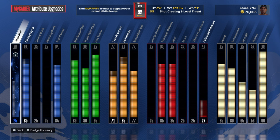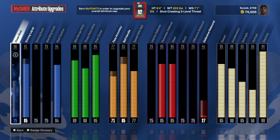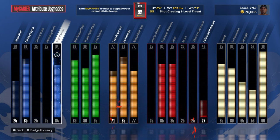Here are the attributes for the Island Iverson slash Uncle Drew build: 85 layup goes to a 91 close shot, actually goes to a 66, no dunking, no standing — all layups. Post control 84, so when I see people with lower strength I can go in the post and beat you. That's why I got it — Iverson really didn't go in the post like that, so it's like a hybrid of what Uncle Drew did.